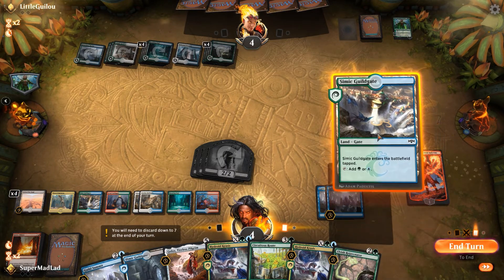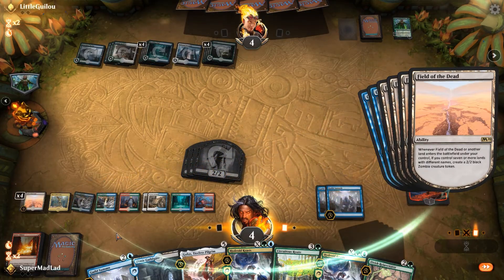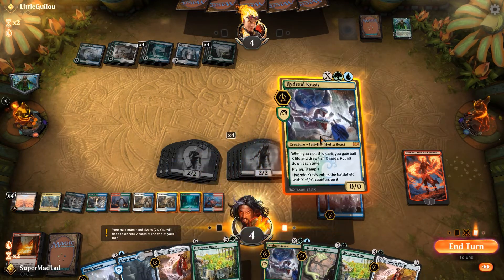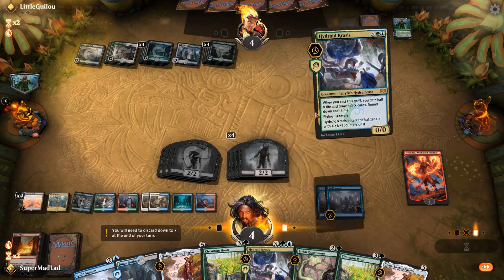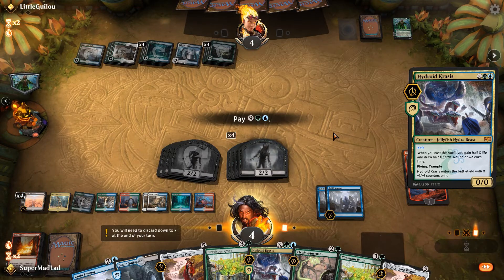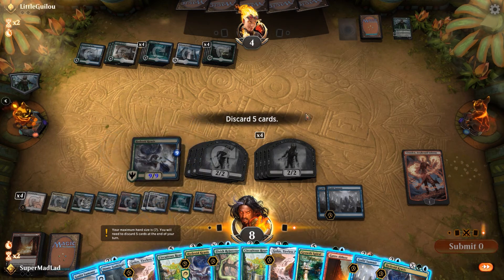Through fear of death I should go for something like Hydroid Krasis. So let's go Simic Guildgate — make four zombies. Sixteen cards left. Fourteen cards left. Let's make a Hydroid Krasis — six, seven, eight... yeah let's do an eight. I could do a nine, but I guess I might as well. The eight and nine is just one extra point of damage, but it really doesn't matter.